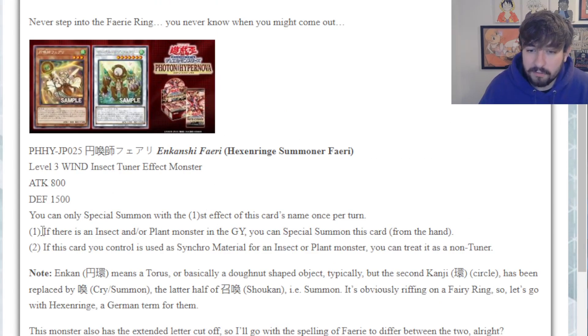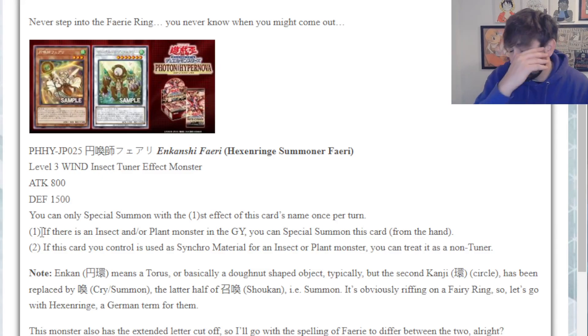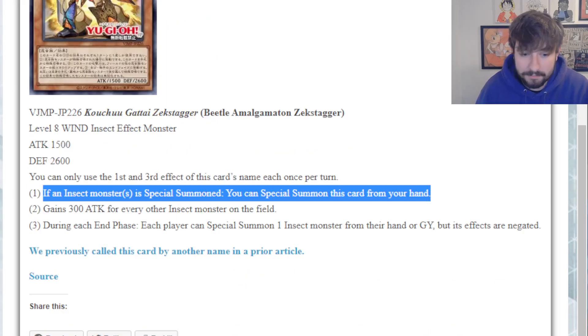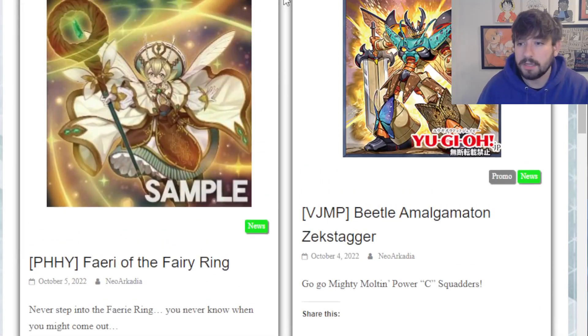I'll keep an eye on it though. This is one of those situations where if Konami comes through in the next 12 months or two years and gives B-Troopers another wave - we've seen them do this with Evil Eye support and Generaider support, archetypes only two or three years old that got really good new cards - if we get a specific extra deck payoff monster that makes these two extenders way more valid, we'll come back and look at them. For now, they're just stuff we'll stick in our back pocket and wait to see if they become important extenders later on.